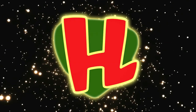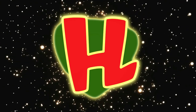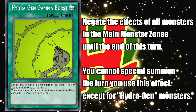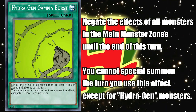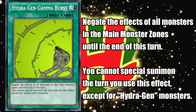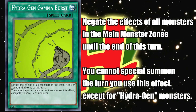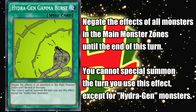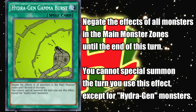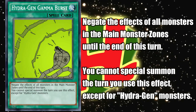All that leaves, then, is our spell traps, of which we only have three, but they really kind of make the archetype. The most powerful and also the most restrictive is Hydrogen Gamma Burst, a normal spell that negates the effects of all monsters in the main monster zones until the end of the turn, but you can't special summon the turn you use this except for Hydrogen monsters. It's great going second for turning off most of your opponent's board, great going first to trigger your snakes and get a second monster out, and not great in most generic decks since it archetype-locks your special summons to just Hydrogen. Might be good in Exodia or Chainburn, perhaps — let me know if you can think of any other deck that might be able to make use of this.